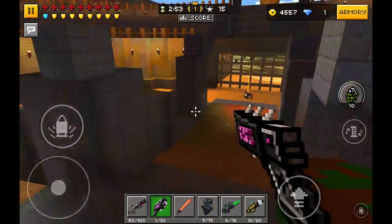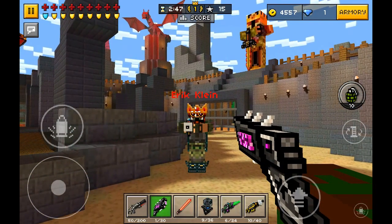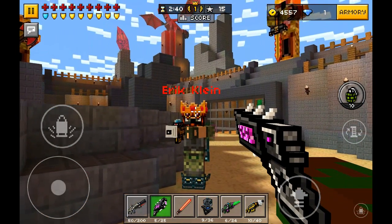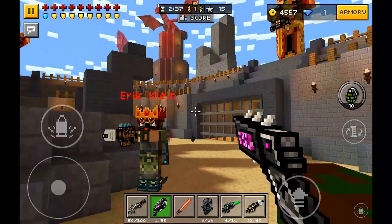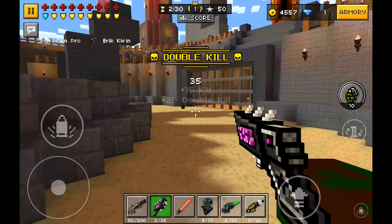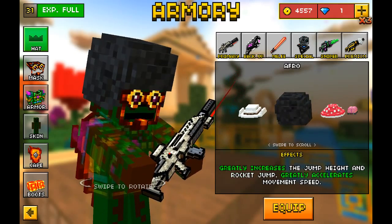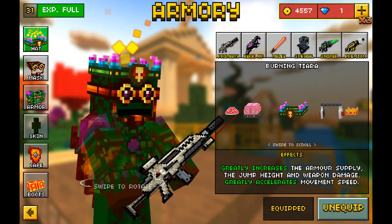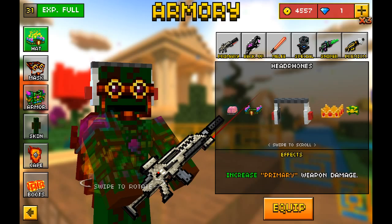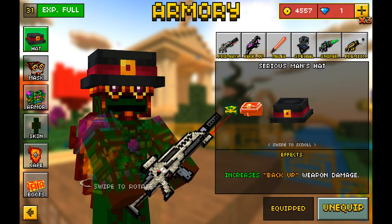Let us try to see if this is an area damage weapon. Remember that you cannot do headshots. Four shots to take out a full armored player. What you can do is equip yourself with the Burning Tie Era, the Great Samurai Helmet, the King's Crown, or the Serious Man's Hat.